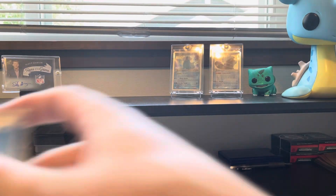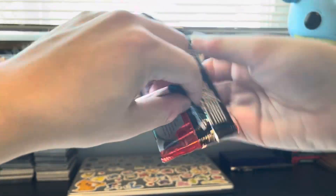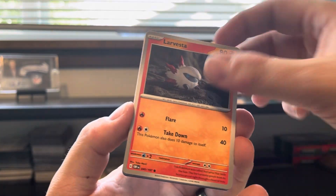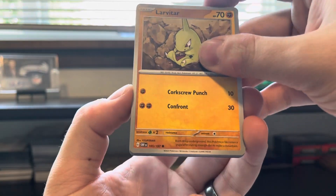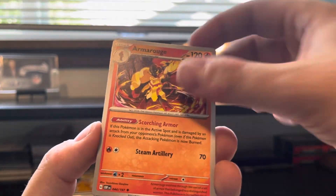Gumshoos, Pupitar — EV reverse, we have a Charcadet and a Toxtricity holo. Sorry if I'm blowing through the holos a little fast; after you see a few of them it's like I don't need to see this every time. Varoom, Salandit, electric Charmeleon, Excadrill, Pidgeotto, Wiglett — we have a Tynamo reverse and an Entei holo. That Pidgeotto might be one of my favorite arts from the set — it just looks so good. The Frokie and the Pidgeotto are really standing out to me as common/uncommon arts to keep an eye on.